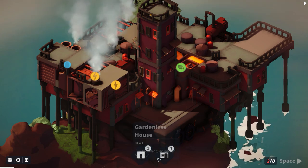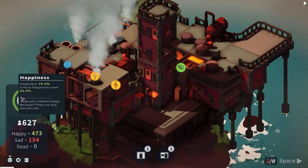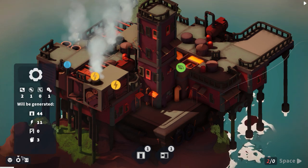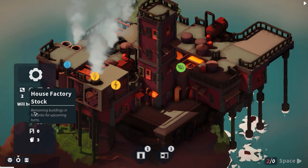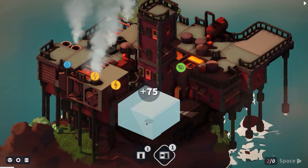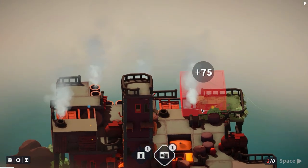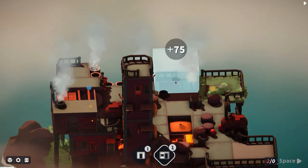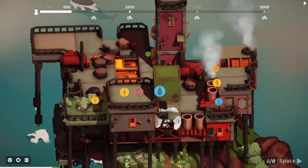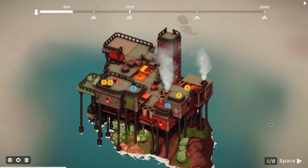Citizen population is 74, happiness is 75.4% and critical is 42 - pretty good. We've been given a big house which we can place pretty much anywhere. I'll put it there - it requires gas and electricity. And there's another building that requires water. We're starting to run out of some of these resources, but we're getting there.